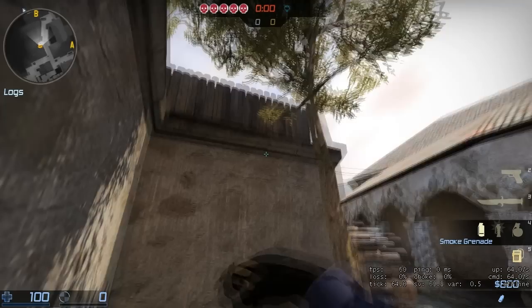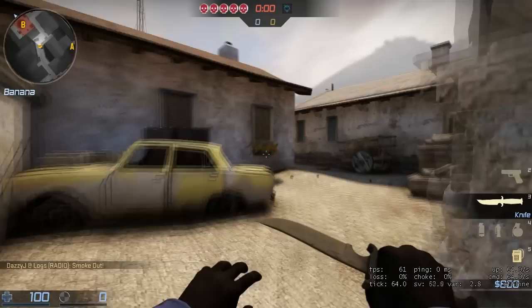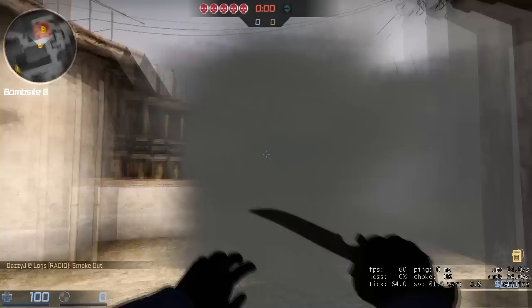Alternatively, if you want to smoke out the site even more, go here, aim for this sort of first little tree thing at the top, and then just throw that. So that in combination with the coil smoke is really really useful because it sort of smokes off this first wraparound area, so they can't see you at all, and it means you're free to take ruins.